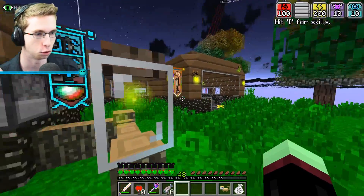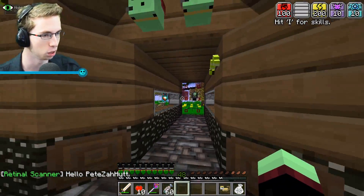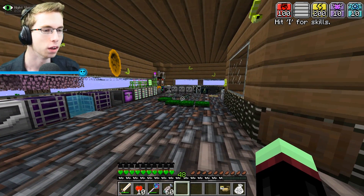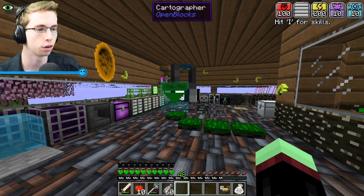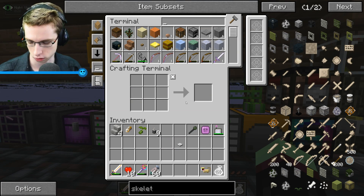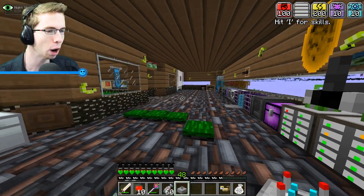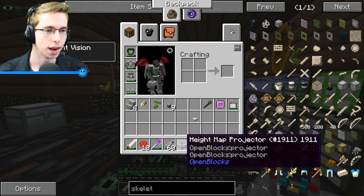So if you remember last episode, we got a Retinal Scanner, and this little cartographer that's flying around everywhere — this is what we got last episode. Someone actually pointed out probably the most hilarious thing: this cartographer we got last episode, combined with something we got two or three episodes ago called a height map projector. How ironic is it that we got a cartographer and a height map projector — two things that needed to go together — in just the past couple of episodes.